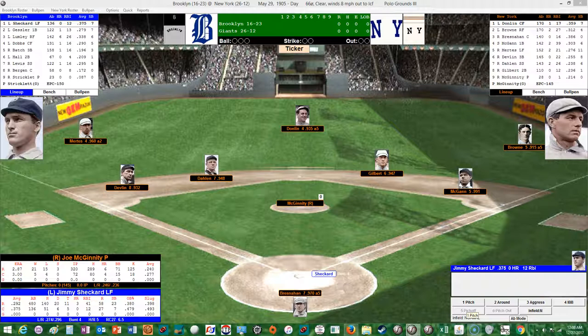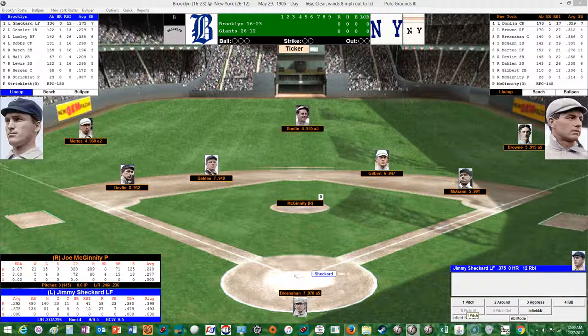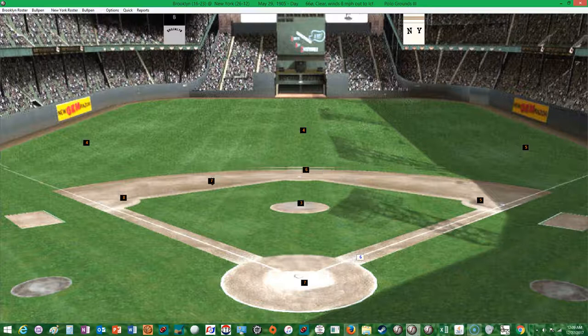McGinnity looks in for the sign from Bresnahan, here's the windup and the pitch to Sheckard. Sheckard comes in hitting .375 in the replay — hitting very well — with 12 RBIs, 27 runs scored, 7 stolen bases, an on-base percentage of .479, with 6 doubles and 5 triples. Here's the pitch by McGinnity and right away Dahlen commits an error. Leadoff runner on via the error by Dahlen. That'll bring up Doc Gessler.